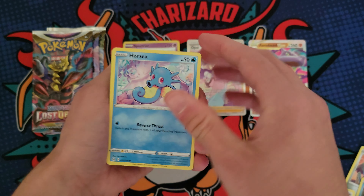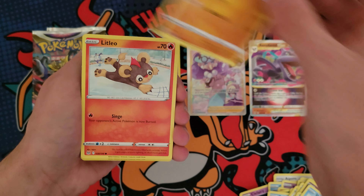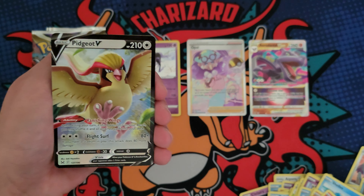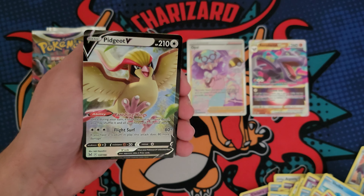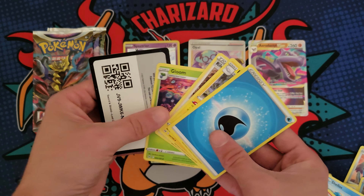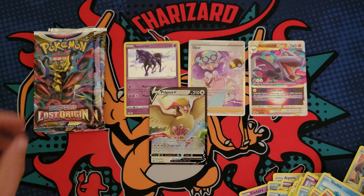Pack number five of the box. Good luck on your pulls if you're opening up Lost Origin, the new set. Yanma and a Pidgeot V — let's go, I love Pidgeot! I'd love to pull the full art of that. That looks pretty sweet, if they have a full art of it.